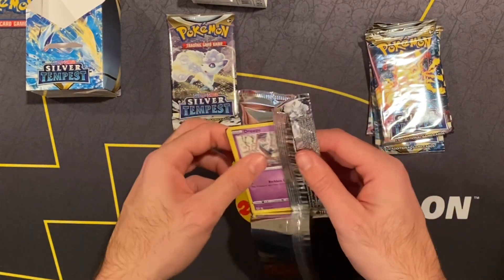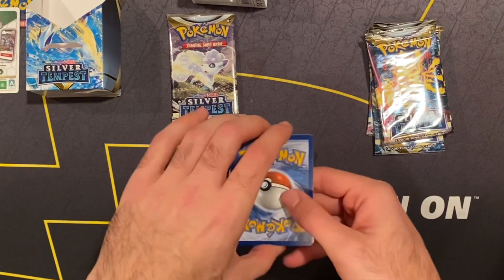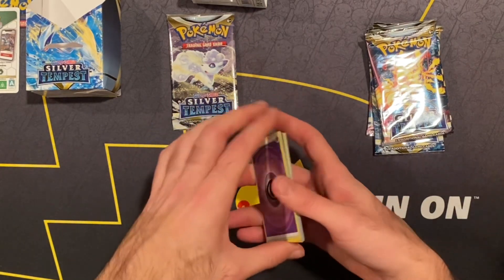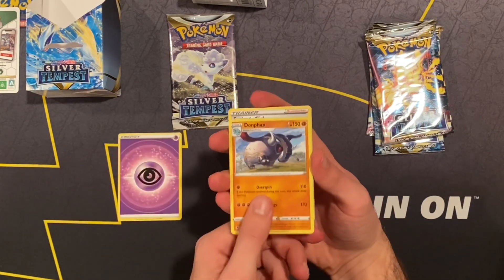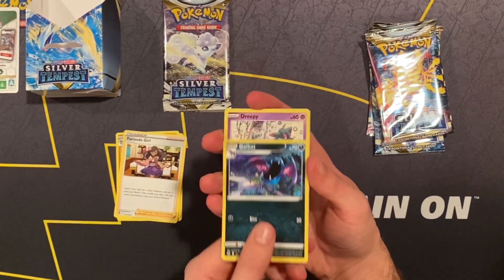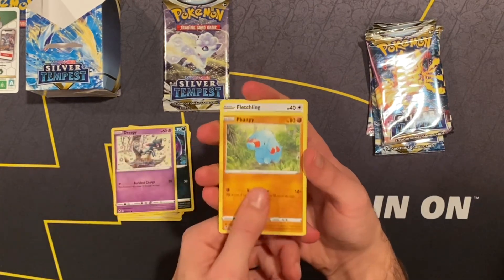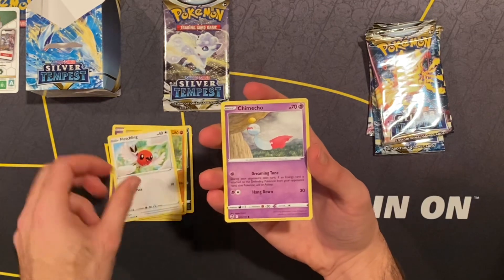Starting off with a Dreamy. I've not opened up packs in so long. Got a code card, four from the back — one, two, three, four. We got Psychic Energy, a Donphan. I actually just caught a shiny one in Violet! Oh my gosh. We got Golbat, Dreamy, and Vampy. So we got Vampy and Donphan already, Fletchling, Chipmeco.